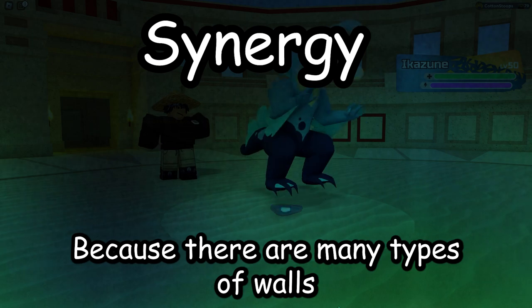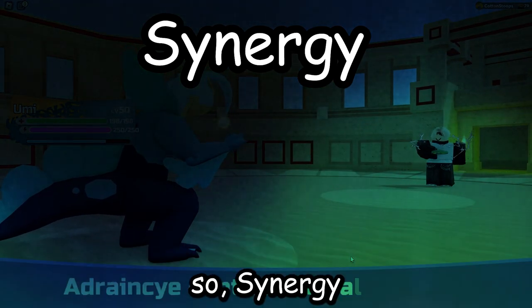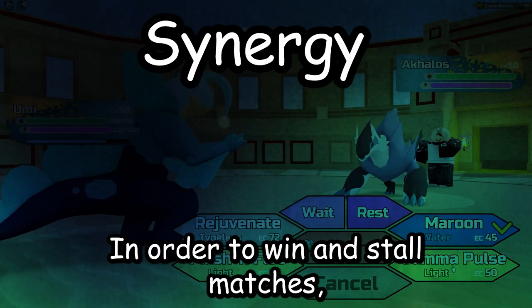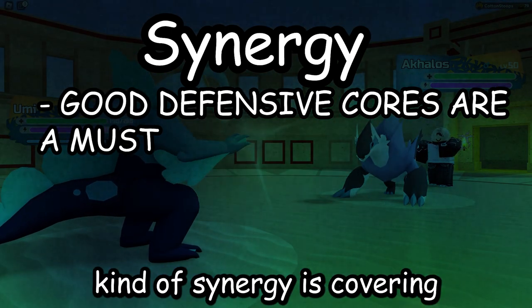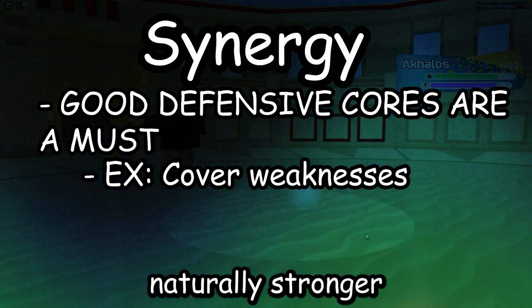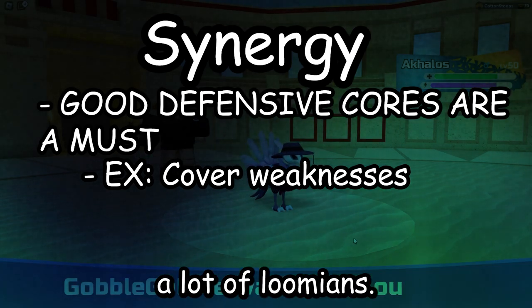Because there are many types of walls in this game, it won't do you any good to explain every type, so synergy between walls is what will be discussed. In order to win stall matches, having a good defensive core is needed. The most simple kind of synergy is covering type weaknesses. Walls covering each other's weaknesses makes your team naturally stronger to check the metagame's wallbreakers and will naturally wall a lot of lumens.